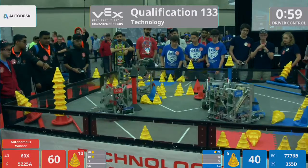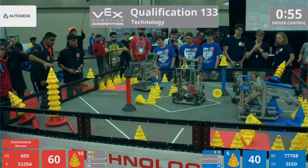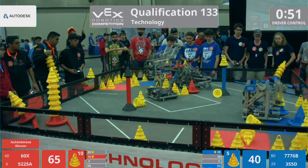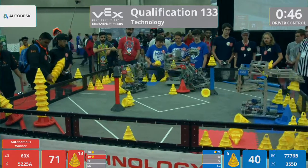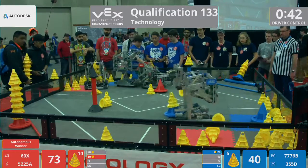They got a big stack and they make a delivery for the Red Alliance. Blue Alliance makes their way to the human load zone. 60X comes in — they're playing a little defense. We got a fight over here. Down goes that human load cone.